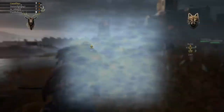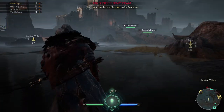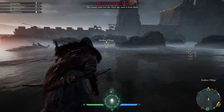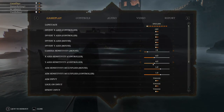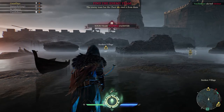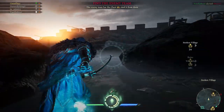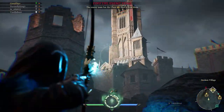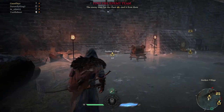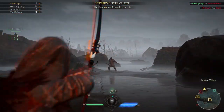Sunken village? What is that? What happens if you get there? Let me change the toggle off for sprinting, change it to hold. I accidentally tapped Q, man. Sunken village — oh, this is where you need to extract it from.